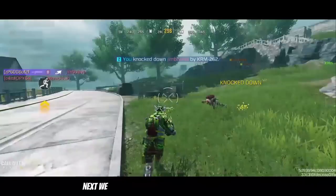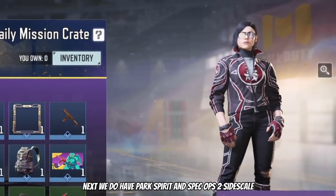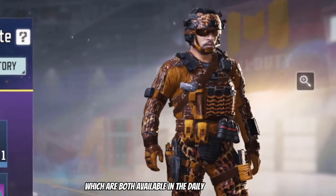Moving on, next we do have Park Spirits and Spec Ops 2 Sidescale, which are both available in the daily mission crate.